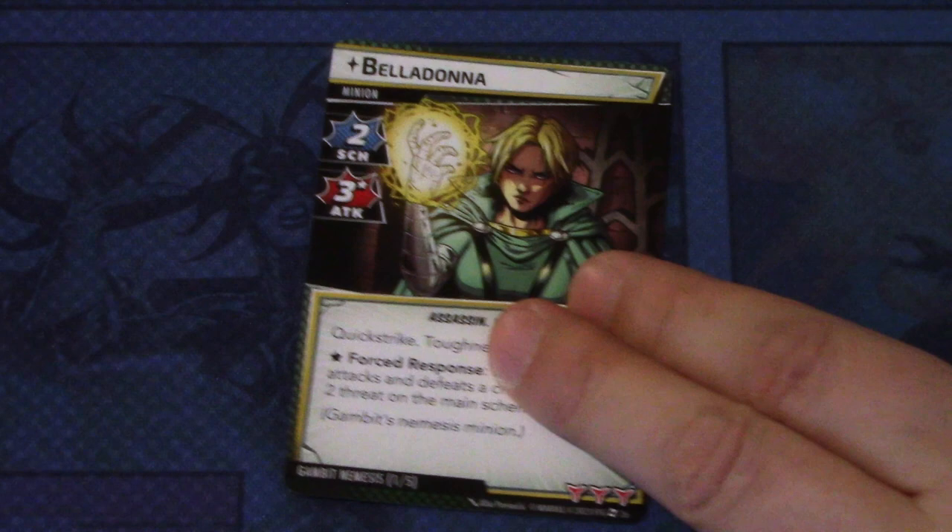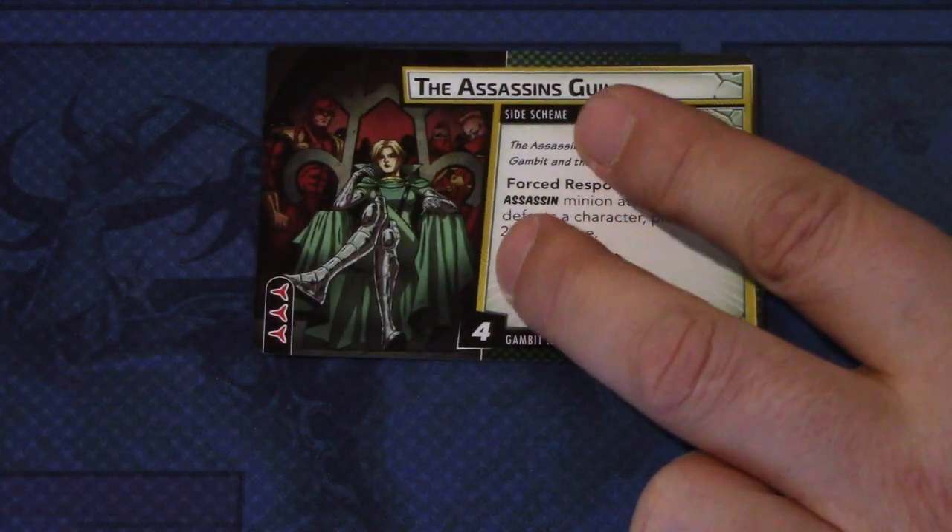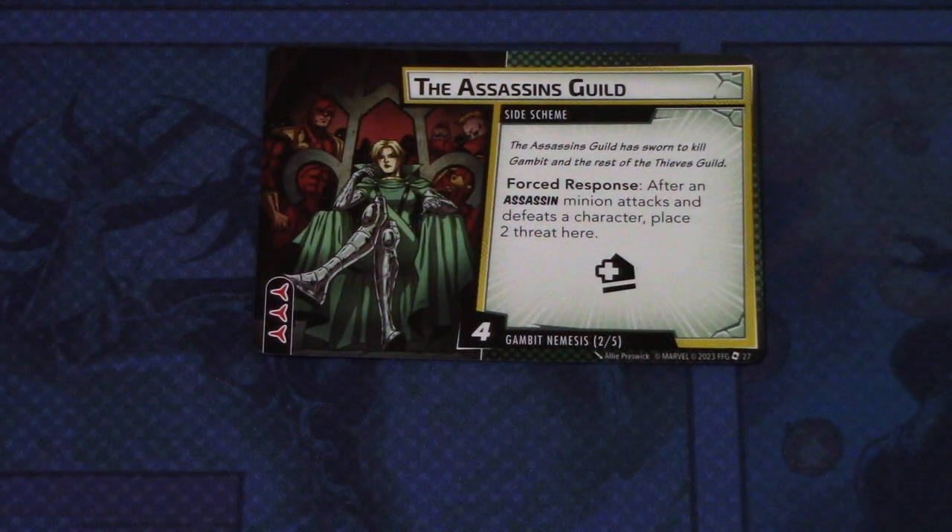Then we have the Gambit Nemesis set, which starts with Belladonna — a minion with two scheme and three attack, Assassin and Elite traits, five hit points, quick strike and toughness. Forced response: after Belladonna attacks and defeats a character, place two threat on the main scheme. And this has three boost icons — pretty beefy and hard to get rid of.